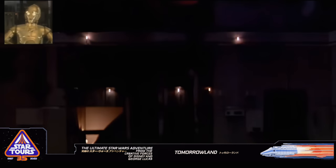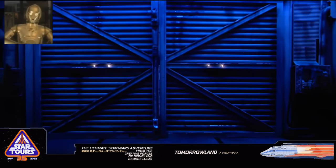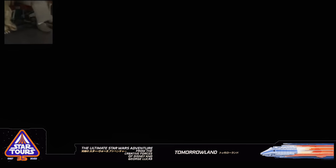We do hope you enjoyed your tour of the door, and will come back soon. Now, please unlock your safety restraints by pressing the release button on your left. And before you exit through the doors to your right, please check to make sure you have your personal belongings.